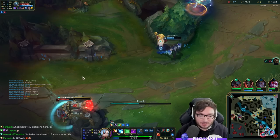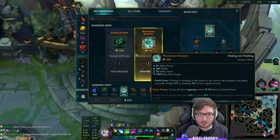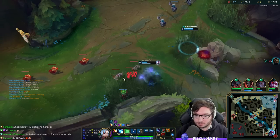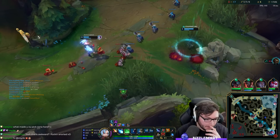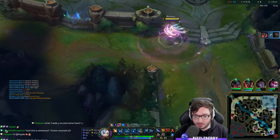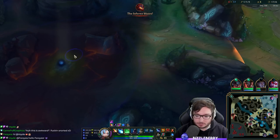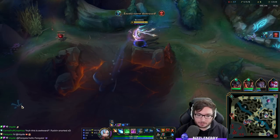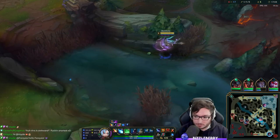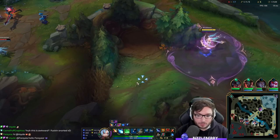That was really weird - I wasn't expecting to get my own Teleport. I didn't actually notice what Silas had. The Shurelya's should help a little bit up against the movement speed that they have with Zilean plus my E.